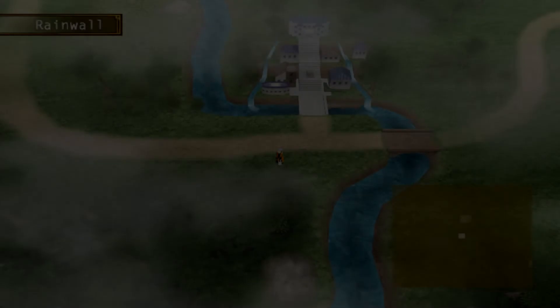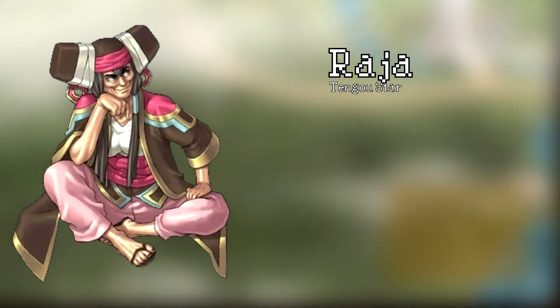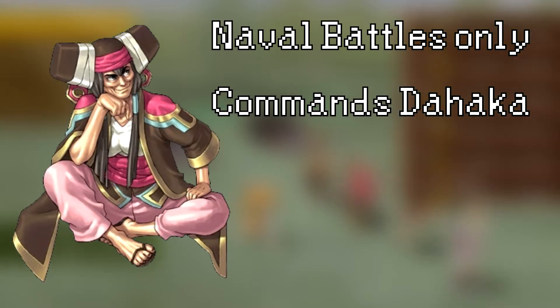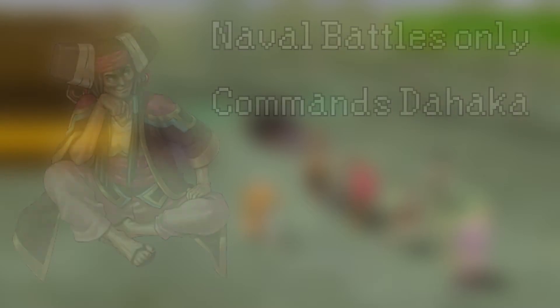Before we continue, let's go over our new friends. First is Raja, who's only available to use in naval battles. There, however, she commands the Dahaka, the most powerful ship for the majority of the game. Like Lucretia, most of her contributions are through the story and not the gameplay.